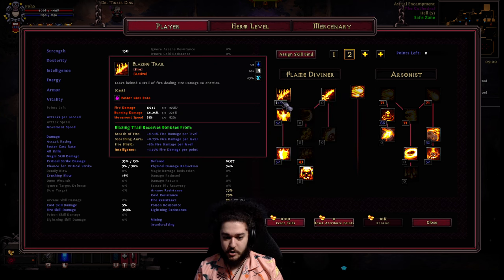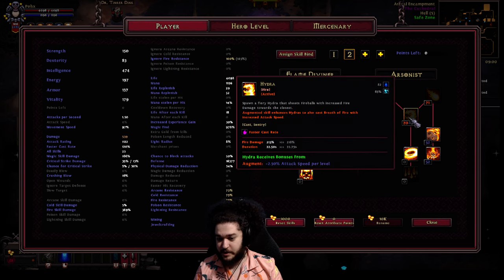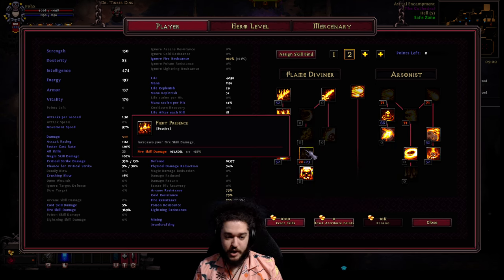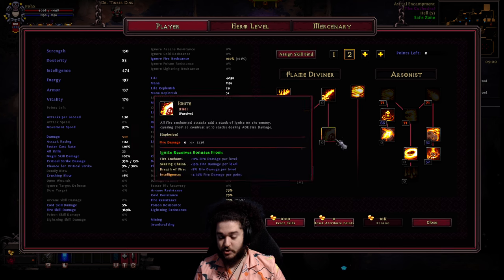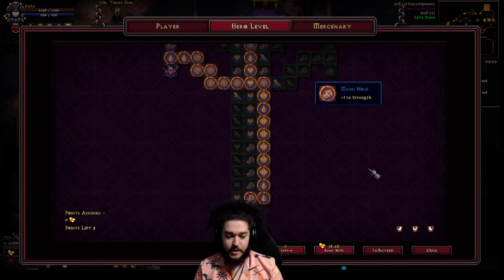The skill tree is pretty straightforward — you can see what I put points into. For the most part it's one point for synergy and then maxing out the stronger synergies. I do note that Fiery Presence is very strong later because fire skill damage is its own multiplier versus just standard increases you get off synergy. That's why Fiery Presence later is typically taken over synergy.